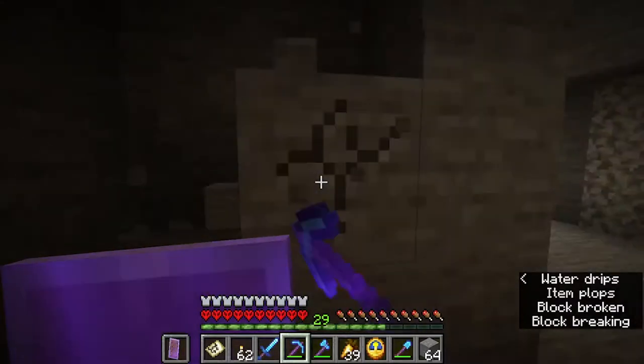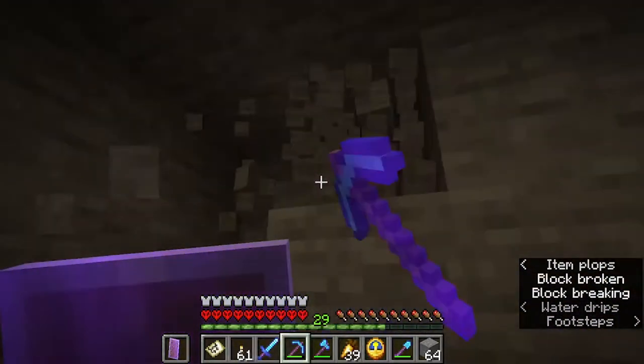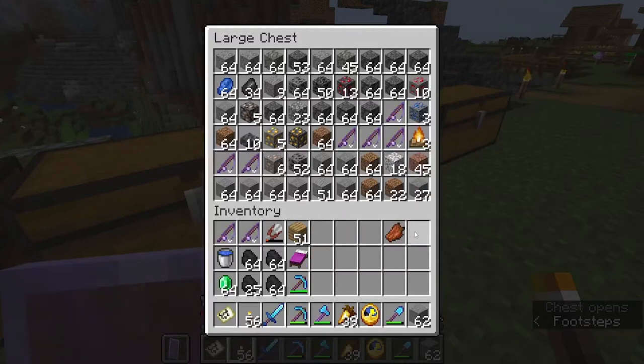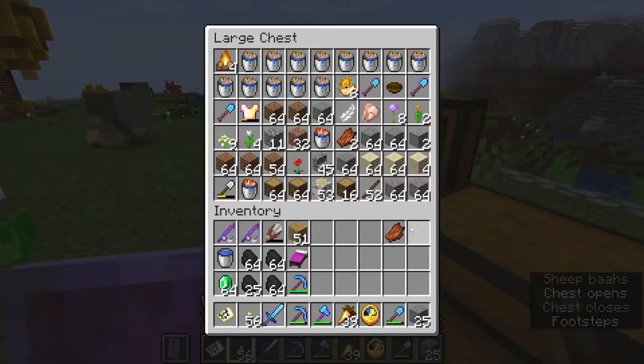I figured doing silk touch, obviously to have the stone so I wouldn't have to smelt it, if I ever wanted to turn it into brick. Also, I can sell stone to both my masons for emeralds, so it was a win-win-win. I have six chests here that are all a mess.